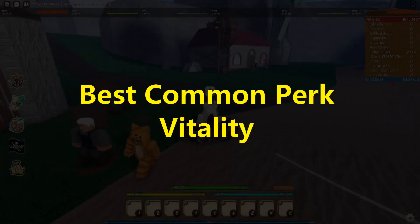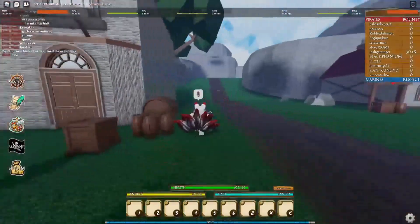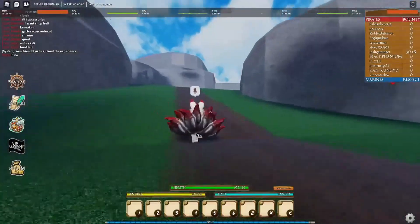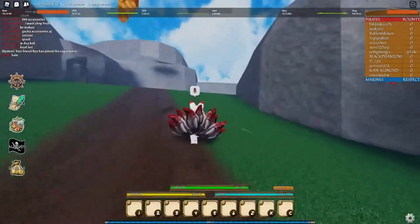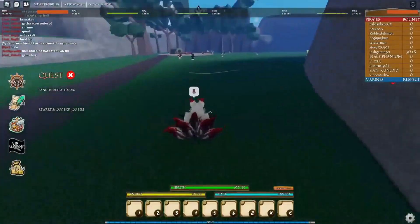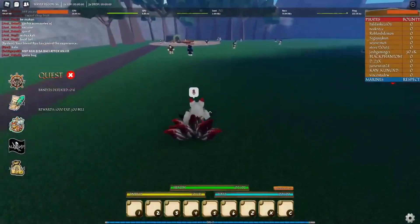Best Common Perk: Vitality. When you are a beginner player, finding a solid common perk is key. Vitality gives starting players a great head start by enabling them to have a base health addition of 20 points. This is very useful while players are getting their strength built up.